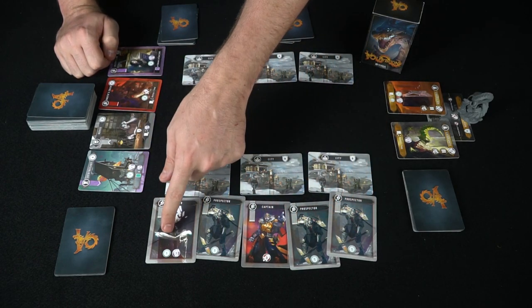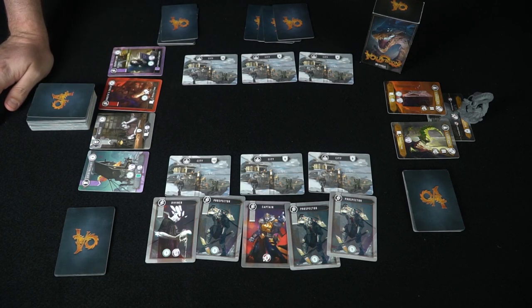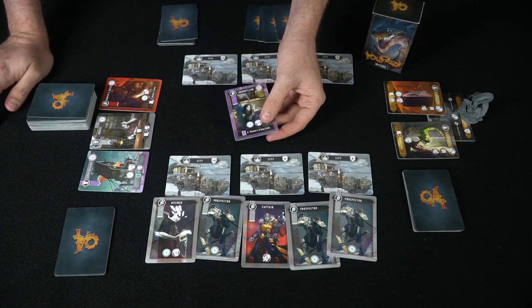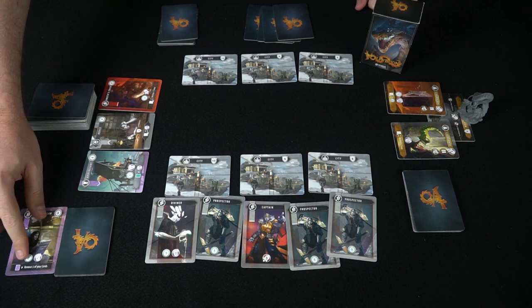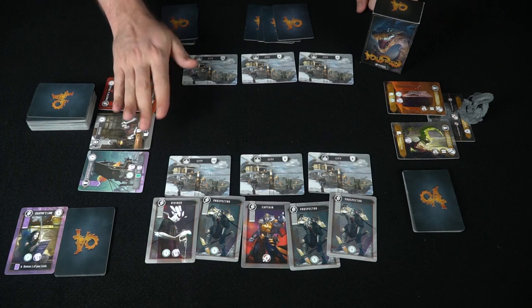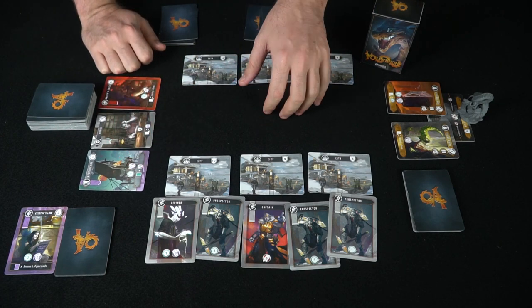That's four of the circle currency. And of course this is where you buy them — maybe you want this one here. That one costs two and two, so you simply put it into your discard pile to be used later. You have one currency left, but there's nothing that costs exactly one, so you might have to just burn that currency.